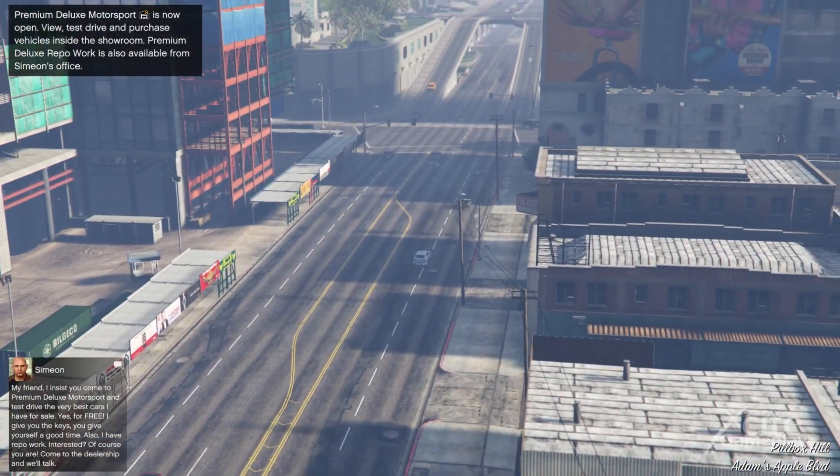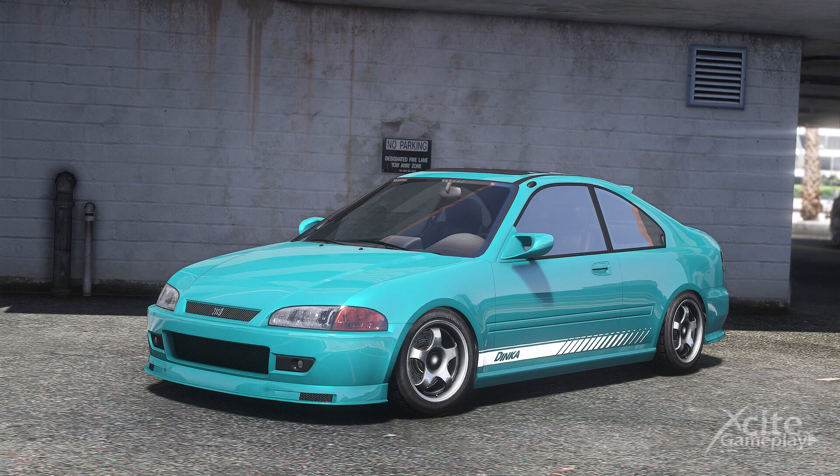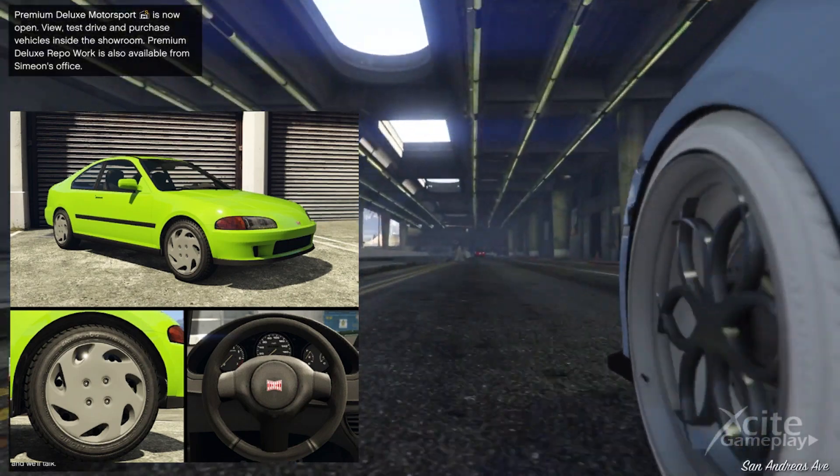We can tell you that the next DLC car which is going to be released is the Dinka Kanjo SJ. You can buy this car at the Southern San Andreas Super Auto's website for $1,370,000 GTA.